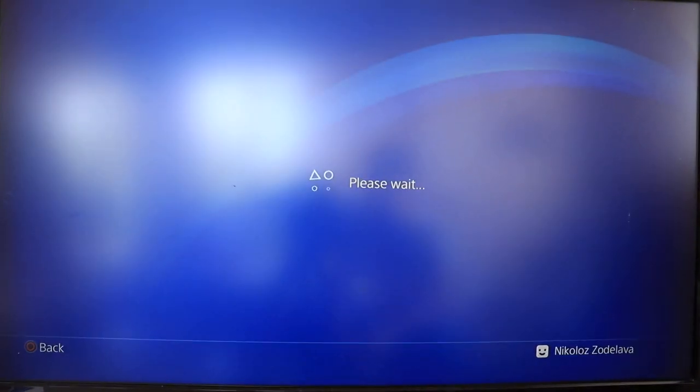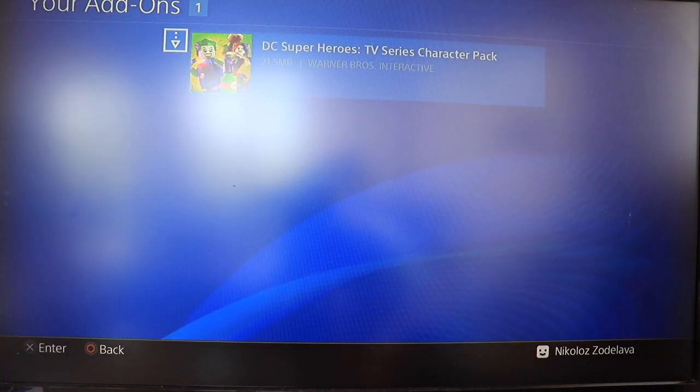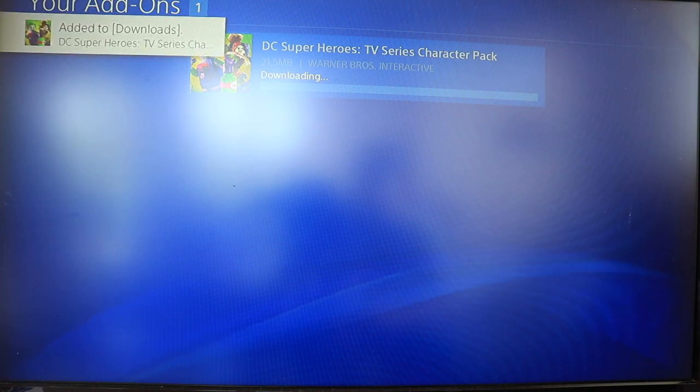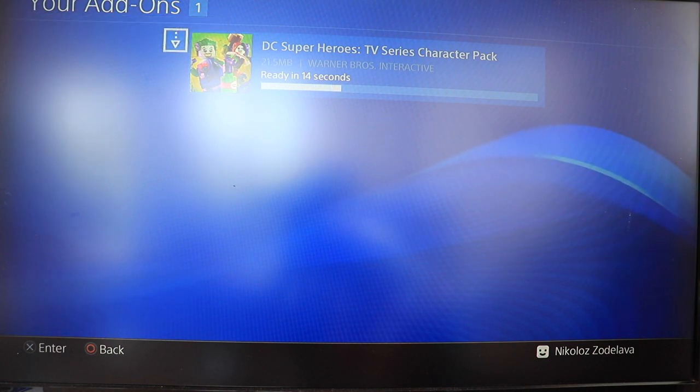Tap that and here is what I was talking about - DC Super Heroes TV Series Character Pack. Tap this button and it says downloading, added to downloads. It shows how long the download will take - about 15 seconds at this point.